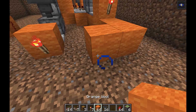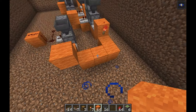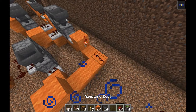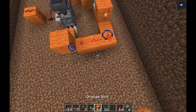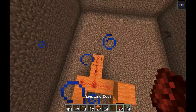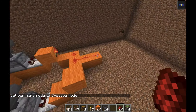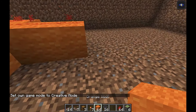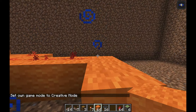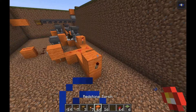After this, place a redstone torch here, a block on the comparator, another redstone torch here, a block on top of the redstone torch, and then one, two, three, four, five redstone dust. From here the redstone line is going to go upwards to the door.